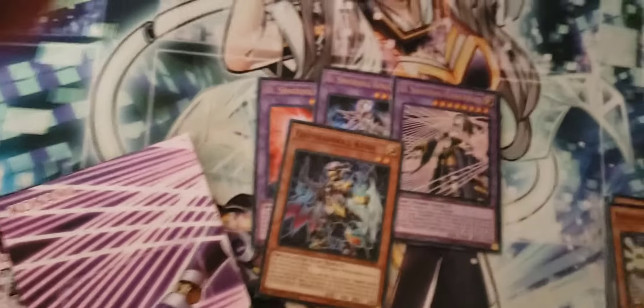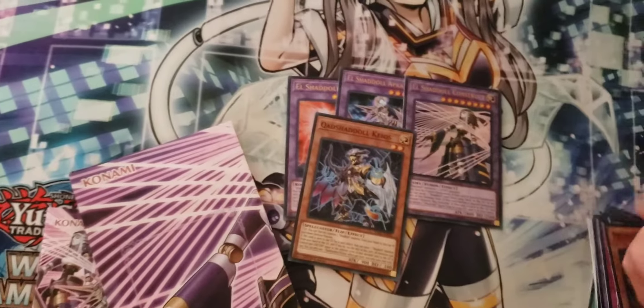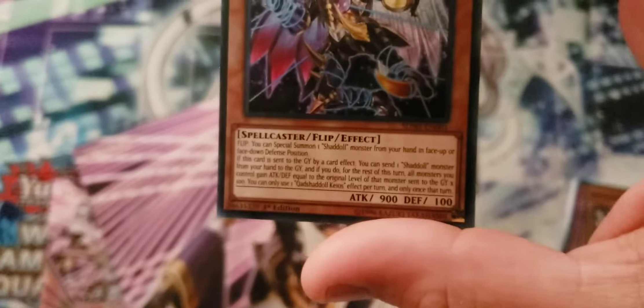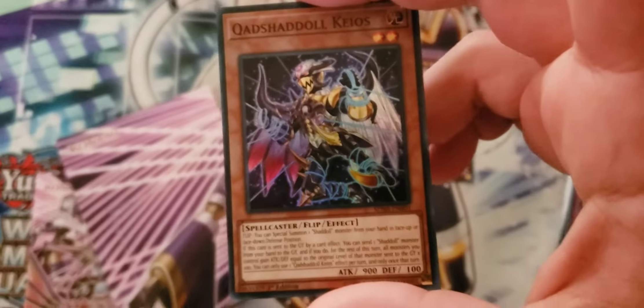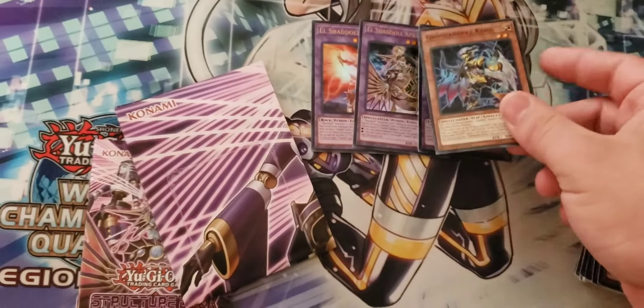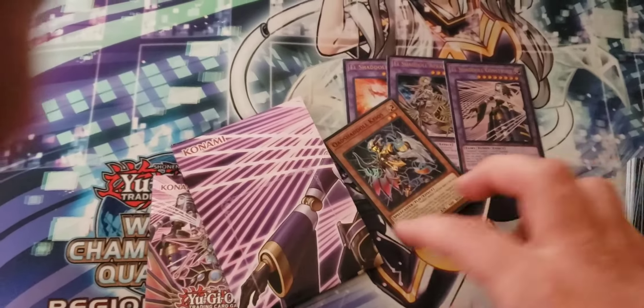We've got the Cod Shaddal Chaos. This card lets you special summon a Shaddal from your hand in face-up or face-down defense position, and when it's sent to the graveyard, it boosts the attack. It's not the best, but it's alright. The artwork on it is Evil Swarm Kirkeon being taken over, if you didn't know that.